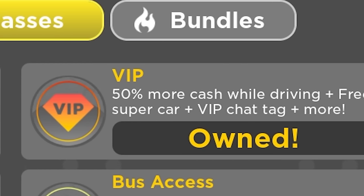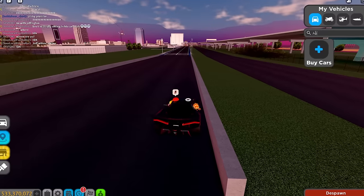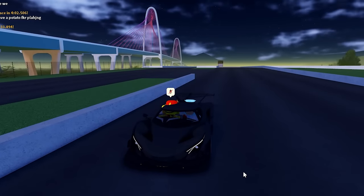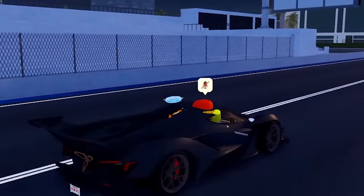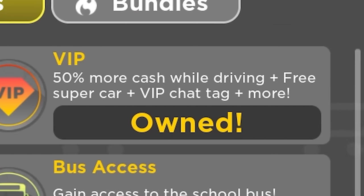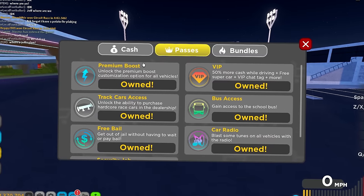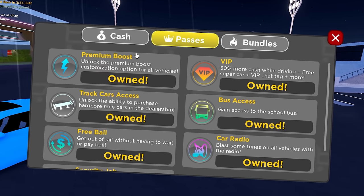VIP is the most important because you get 50% more cash while driving, and you also get a free supercar — the 2020 Vision Fatal, which is an Apollo IE. It is right-hand drive and it looks insane; it is also quite fast. If you have a car that is worse than this, then by all means buy VIP for this supercar. The VIP chat tag and other stuff isn't as useful, but the key is the 50% more cash while driving because that's going to help you a lot. Premium boost is also statistically the best boost, so having it is going to help you get lower times and win against more people.